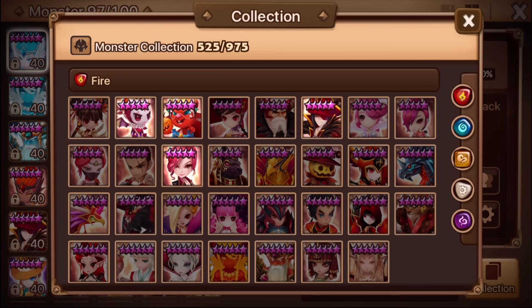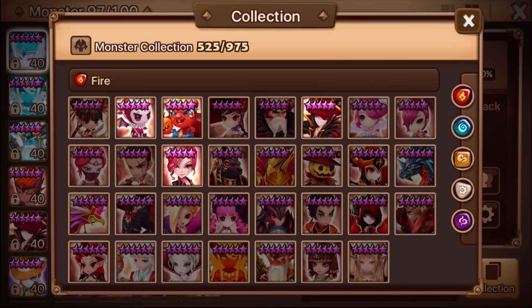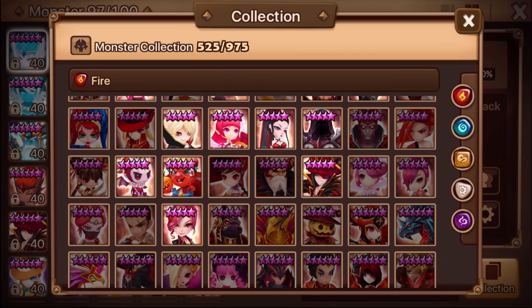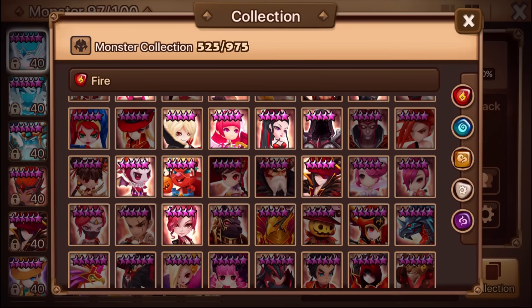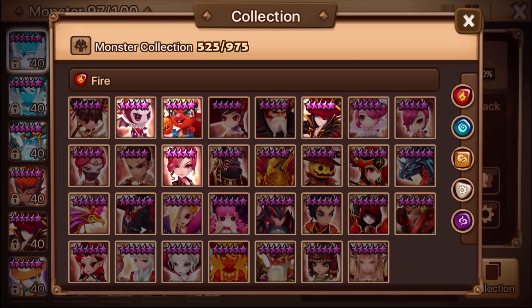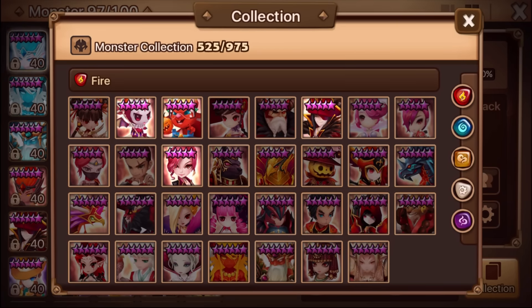Next week you guys can choose between 3 options: the Sea Emperors, the Mermaids — which I thought would be fun especially with the light and dark ones — and the Dragons. Go ahead and go over to the Straw Poll; you are allowed to vote once and we will see what gets the number 1 pick.